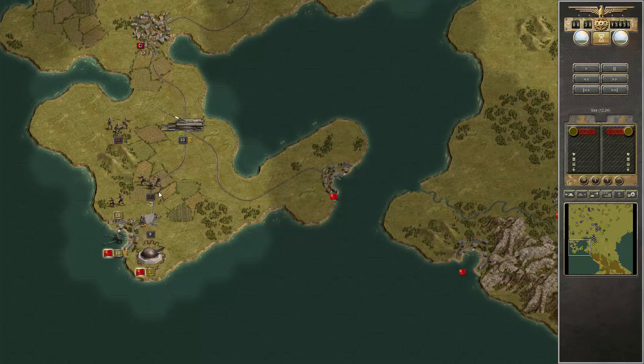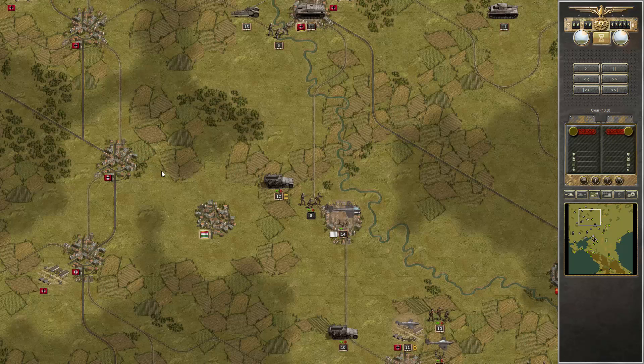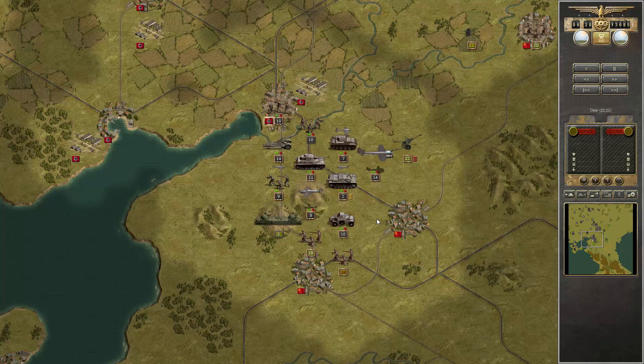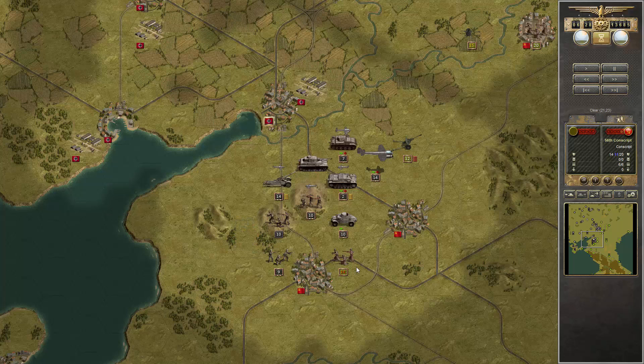We're wasting a lot of prestige on reinforcements here. But at least in the north, everything goes according to plan. This time we have a very strong group across the river already. And again, it's worth surrounding those units — this was another mistake, I could have easily surrounded it.